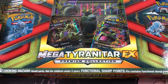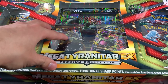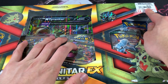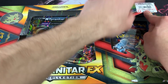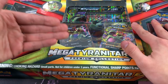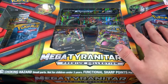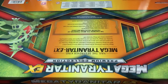Right in front of us we got a Mega Tyranitar EX Premium Collection Box — so many nicknames for this Pokemon. It contains six booster packs, two promo cards, a jumbo card, a pin, and a coin. As you can see from the price tag, I got it for twelve dollars — psych, actually got it for six dollars because it was 50% off.